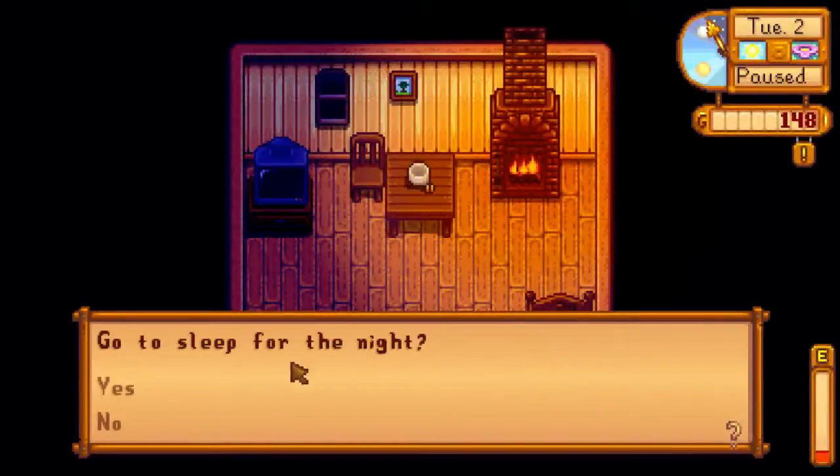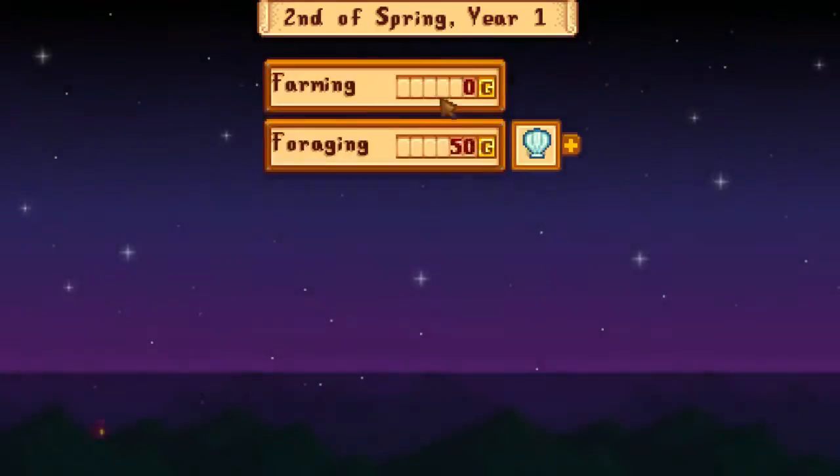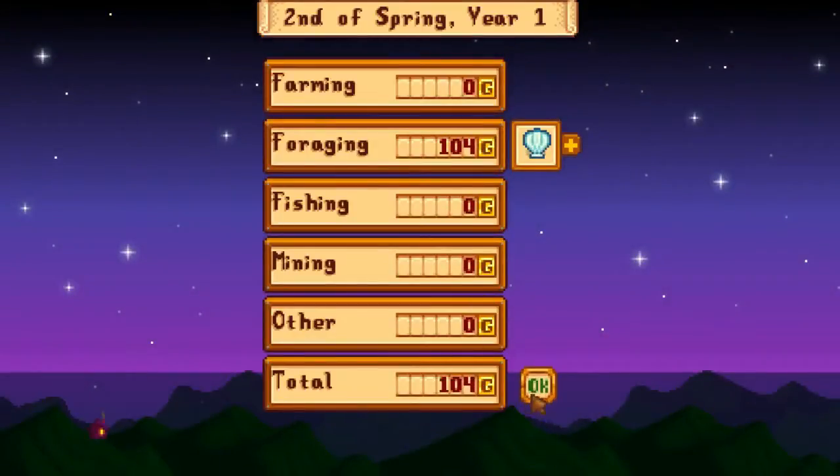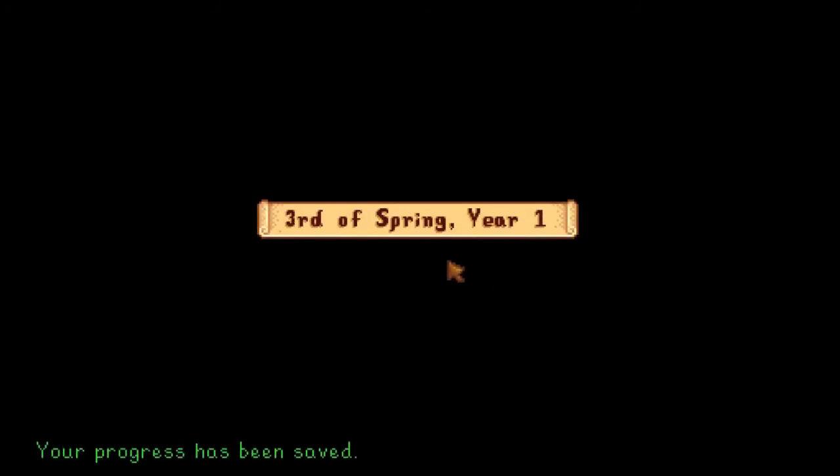This will be it for this video. I got my level one foraging. Trees sometimes drop seeds, and with seeds we can make wild seeds. Plus one proficiency in field snacks — there we go. For my selling point, I got 104 gold. That'll be the end of this video. Keep watching for day three, spring year one. Goodnight.